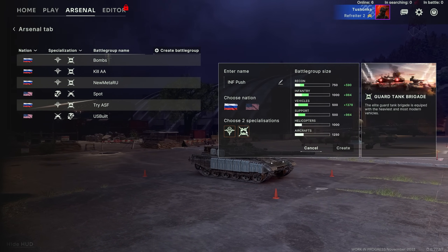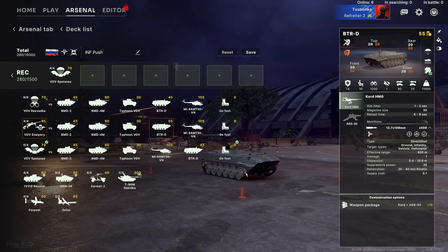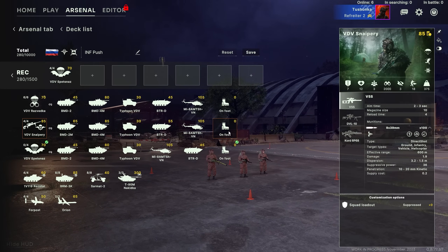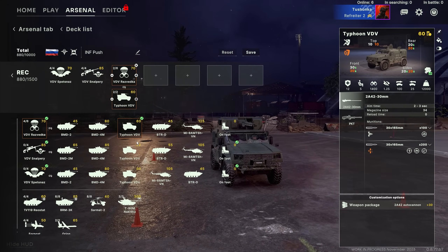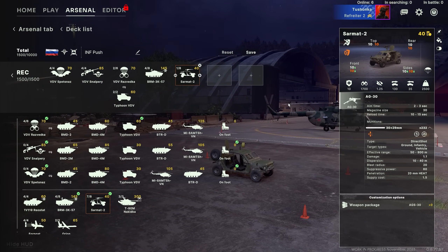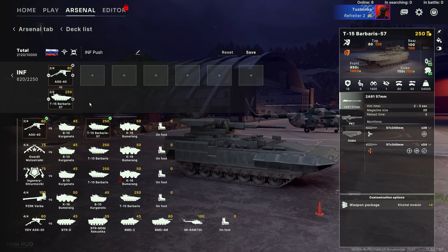Yes, they have those in this game, even if the real Russians don't, so we have a bit of fun here. Selecting these units is what we call making a deck, and we refer to each selection as a card. The game calls them battle groups, so that's where you can start. In the current build, you only have one choice for each nation, but this will change soon. Eventually each nation will have several specializations, and new nations will become available like China, the UK, and Germany down the road.